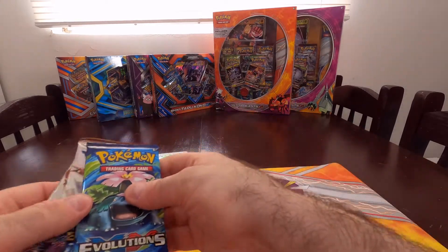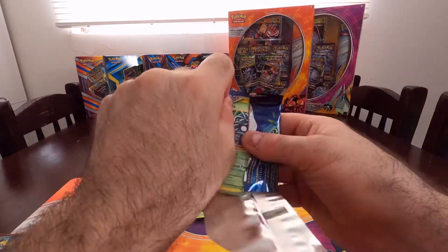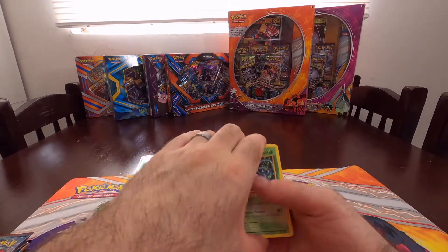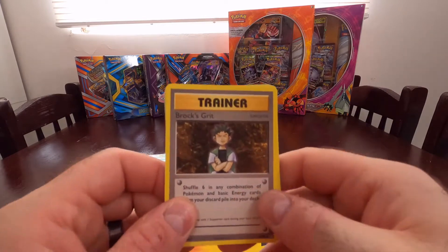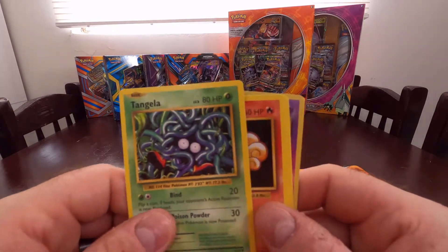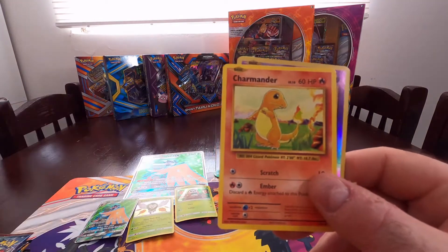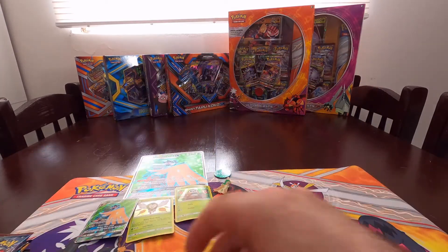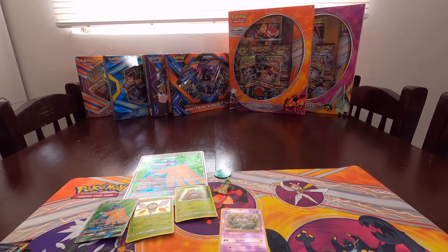Sun and Moon — as of tradition we'll start with Evolutions and work our way to the newer ones. Let's see what we're gonna get. It's a green card so we're not gonna get anything too exciting — that is how it works with Evolutions. Starting off with a Brock's Grit, Slowbro Spirit Link, a Kakuna, a Tangela, a fire energy, Voltorb, a Charmander, and a reverse Mew — I'll take that anytime any day. We end with Raticate. Very nice, even though it's just a reverse — I like my reverses.